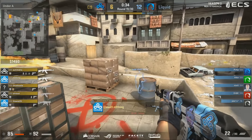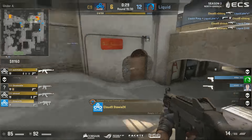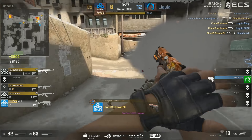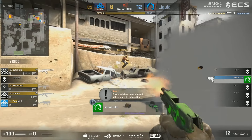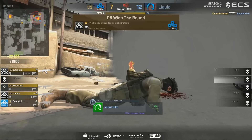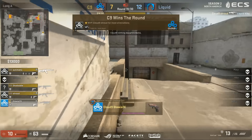Look at how the Ts are surrounding the A bomb site. This is actually quite a beautiful take. I do praise simple plays on anti-ecos, but I like the flair to this round that Cloud9 brought to the table. Hiko will not get too much done there for Liquid. And Cloud9 start — they do stop that ascent. The journey of redemption, the journey of salvation is at hand for Cloud9, as they take economic control of the match.